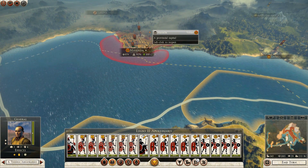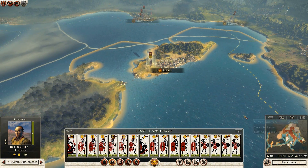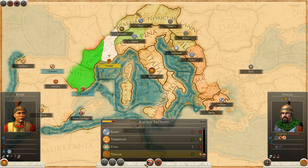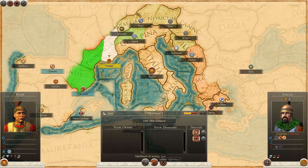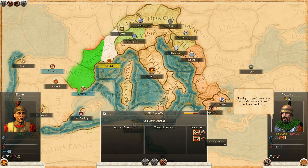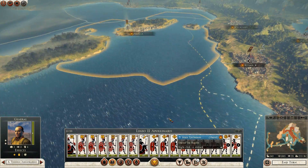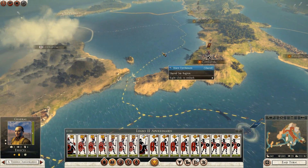Massalia might attack me, but I don't think so. Let me see if I can secure some diplomatic relations — we already have a trade agreement and a non-aggression pact. I think we'll be fine.